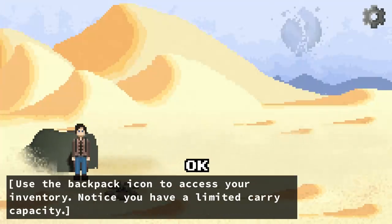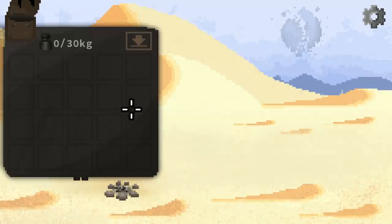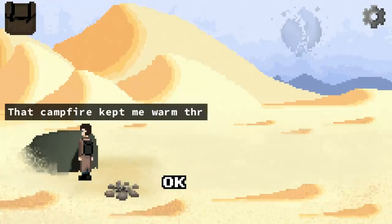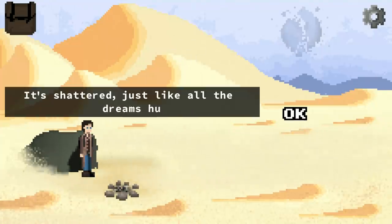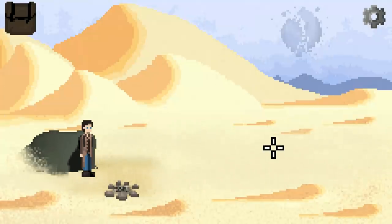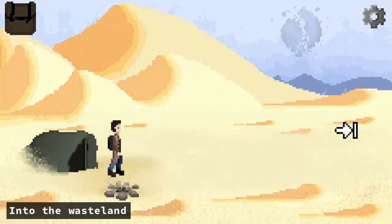Let's pick up the backpack. Use the backpack icon to access your inventory — notice you have a limited carry capacity. We can carry up to 30 kg. And the remains of a campfire — that campfire kept me warm through the night, there's nothing left of it now. And the moon — it shattered, just like all the dreams humankind ever had. Well, I guess that probably explains part of the apocalypse here: a shattered moon. Into the wasteland we go.